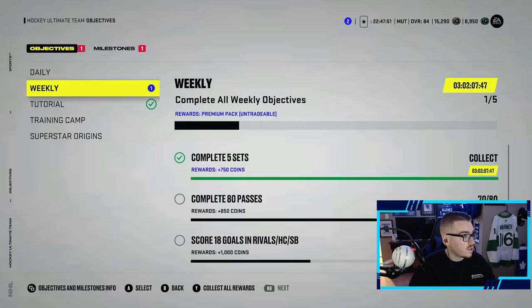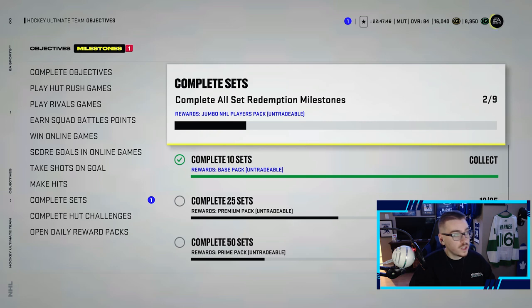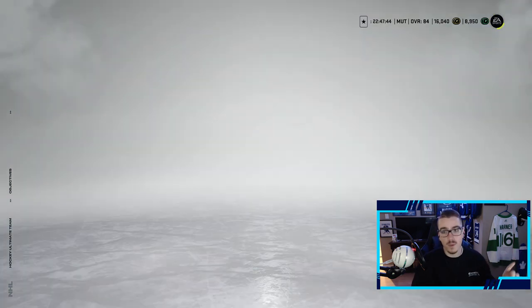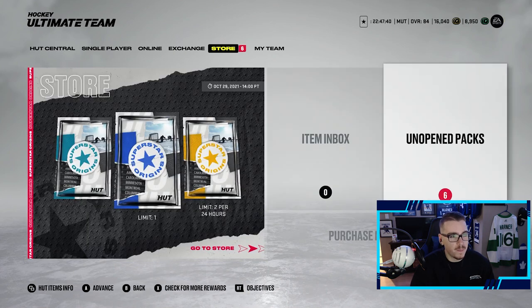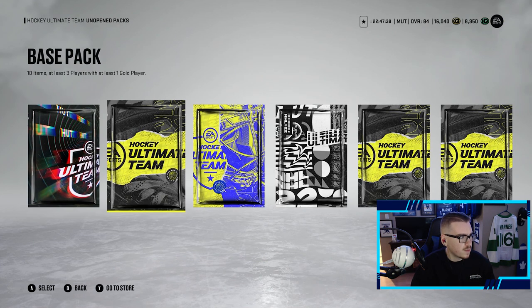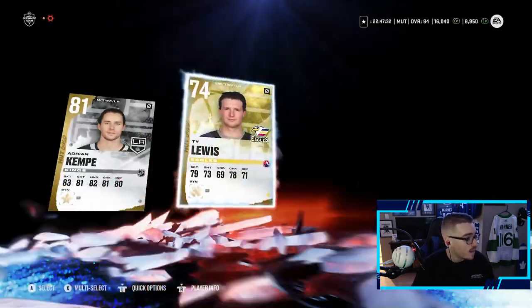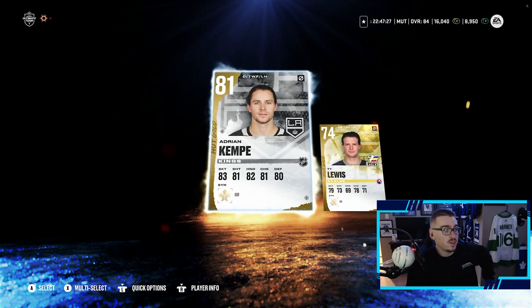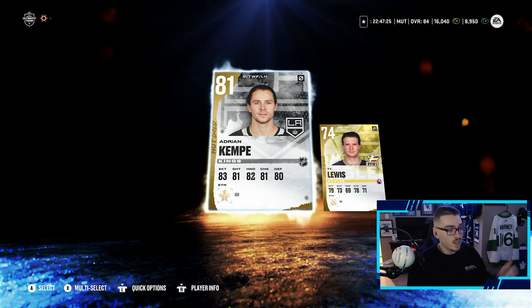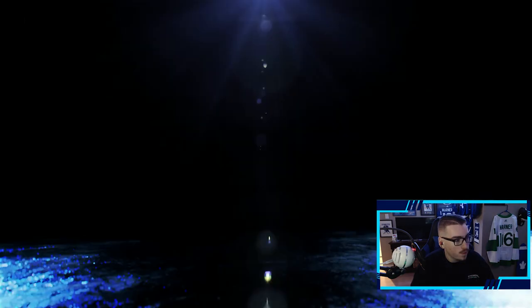We also have to complete five sets, which I ended up doing, so as you can see 750 coins from that — it's always good to have coins. We completed something here which is a base pack, so we have a bunch of packs to open. We actually have six packs to open. We got some mini packs and base packs and I think maybe one premium. We got a two gold players pack — we'll start off with this. We pull something here: Adrian Kempe. He was actually a beast for me last year in the Monopoly Hut series and I'm excited to have him again.